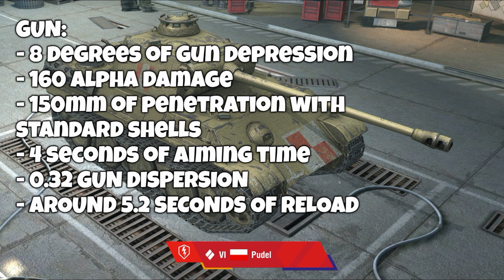Most of you have already seen, at least I hope, that this tank's gun is really similar to the one you have on the Cromwell B, the tier 6 British premium tank. The main difference is that on the Poodle you have a little bit higher penetration — 150mm instead of 145mm — and on the Cromwell you have a better reload time, around 4.8 to 4.9 seconds versus 5.2 seconds here.